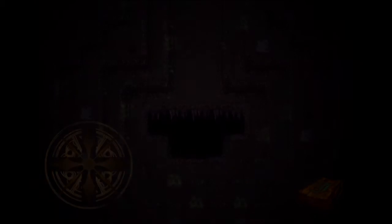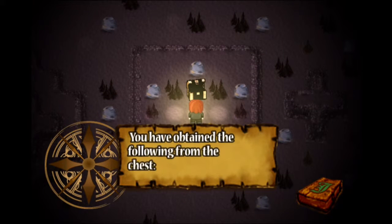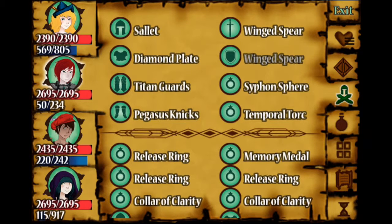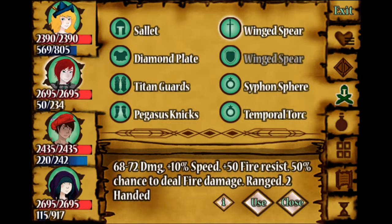We're going to go ahead and jump down this hole. Sweet, we land at a box and pick up a Dragon Spike. Let's equip this thing and see what it does. That sounds a lot like a Templar's kind of weapon. Dragon Spike: 68, 72, plus 10% speed, plus 50 fire resist, 50% chance to deal fire damage.